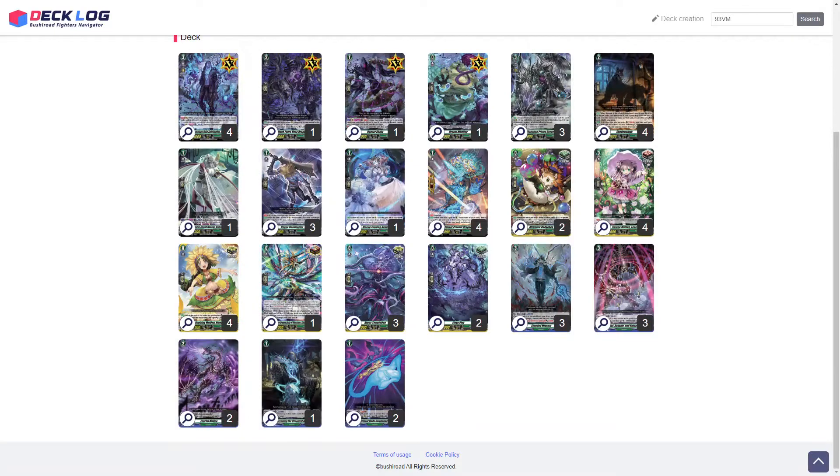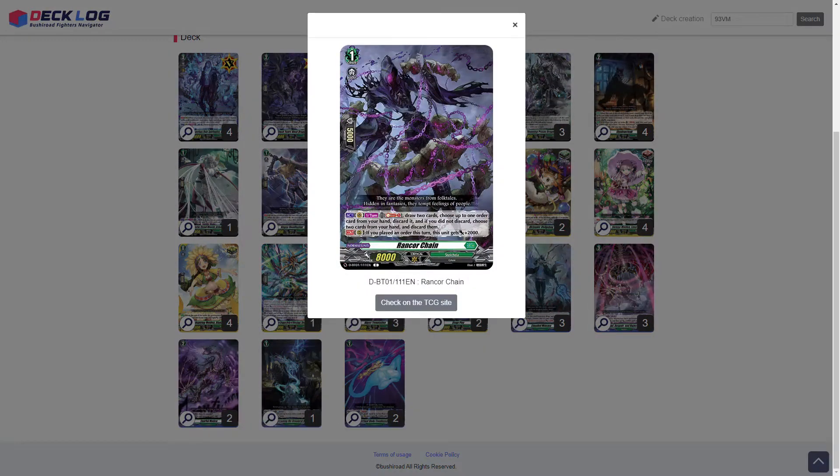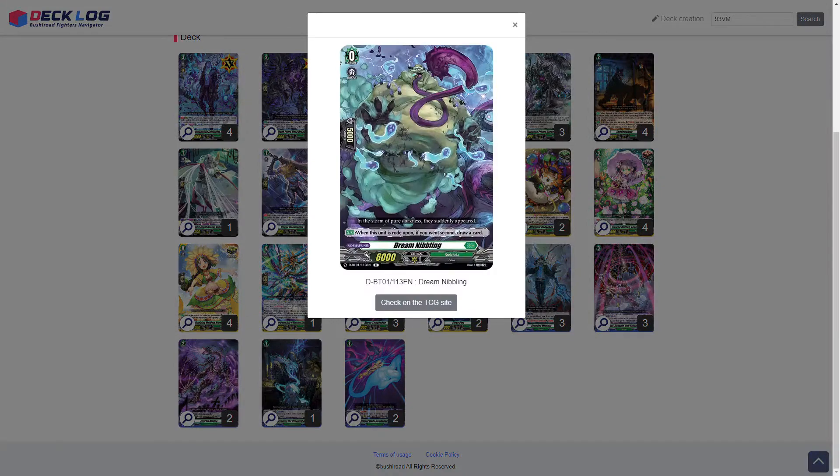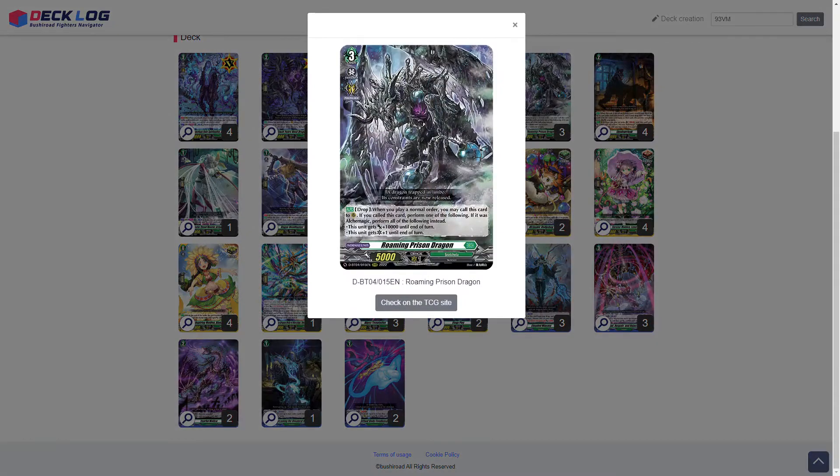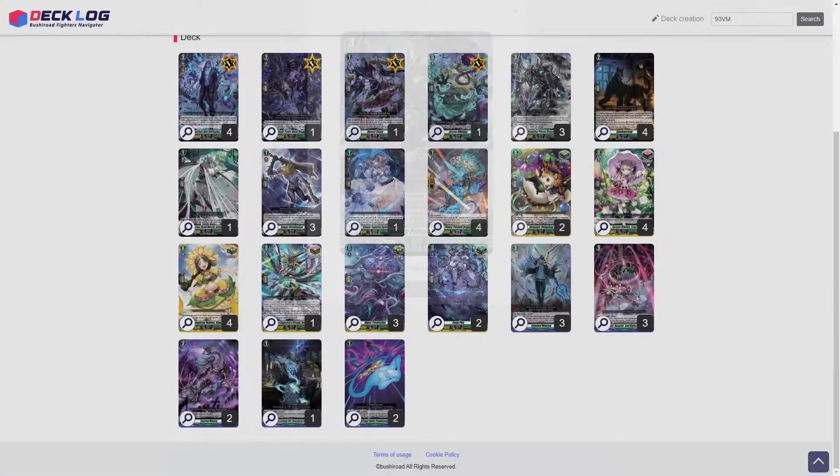For our ride line, we run the Husk Dragon for the Grade 1, the Rank or Chain, and for the Grade 0 we run the Dream Nibbling. Lastly for our Grade 3s, we run three Roaming Prison Dragon. I would try and run four but deck space is very tight.